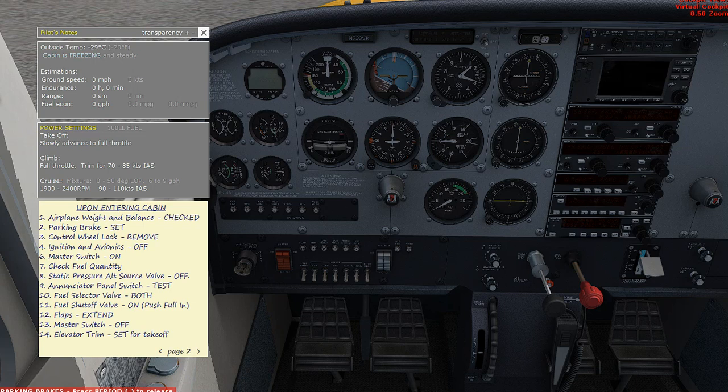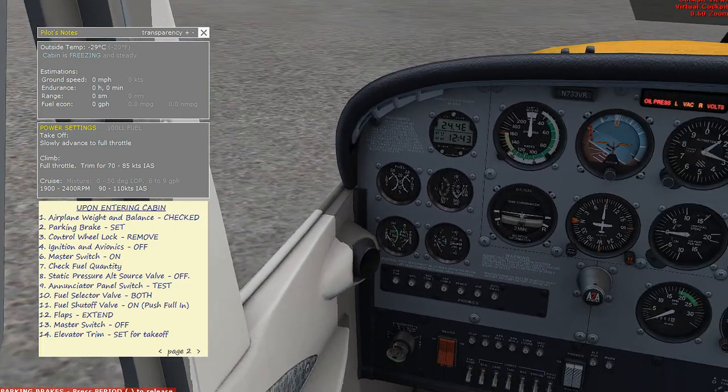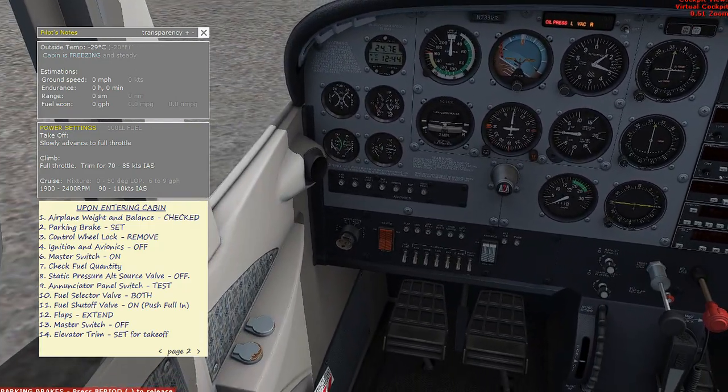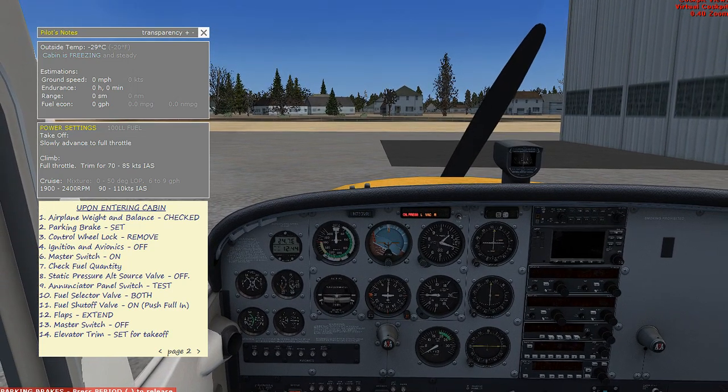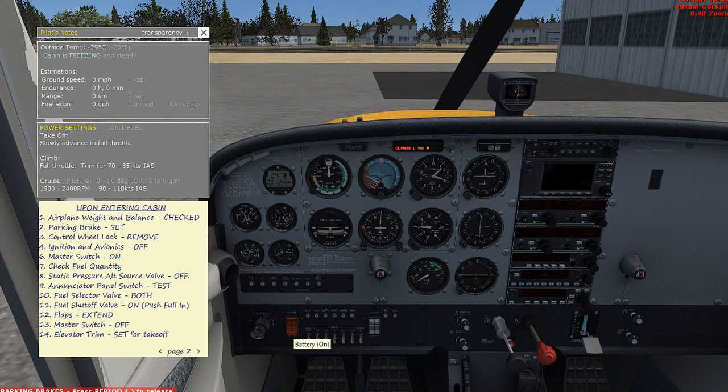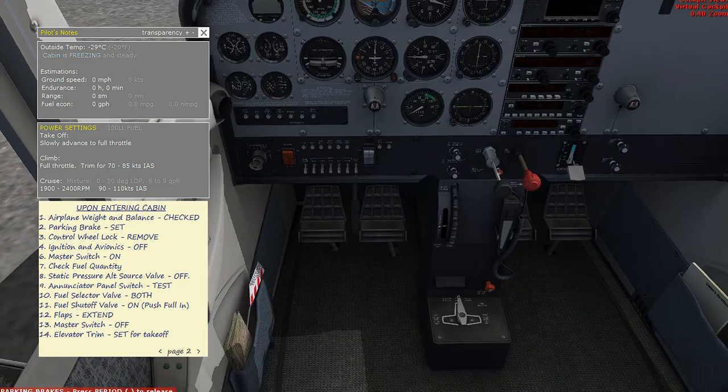Weight and balance we're just going to jump over that. Parking brake is set. Control lock is removed. Master switch on. Flaps down. Check fuel quantity - got plenty of fuel in each tank. Enunciator test. Fuel selector valve both. Fuel shutoff valve in. Flaps extended. Master switch off. Elevator trim set for takeoff.